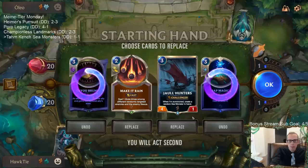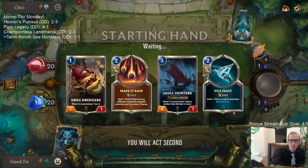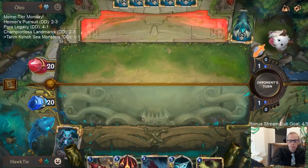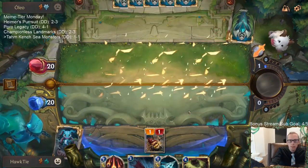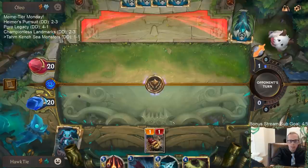We'll just keep our Jaw Hunters and Make It Rain. University of Piltover is good — I don't know why anybody would think it wouldn't be. It's five mana and it says draw three cards every single turn. How can that card not be good?